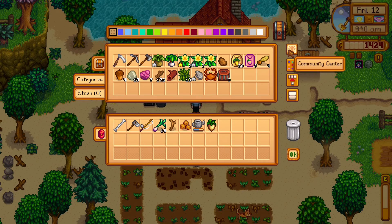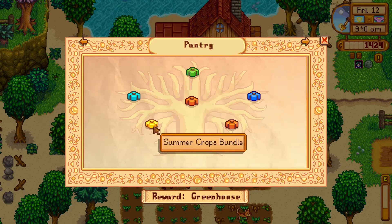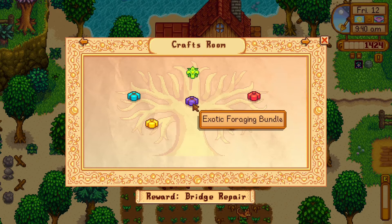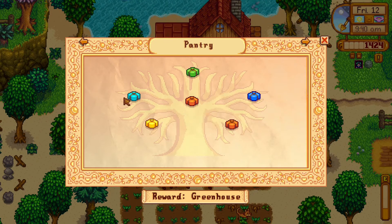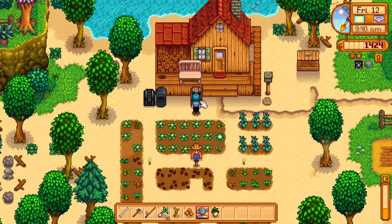Need to put in a parsnip for the spring crops. And I think there's the quality bundle — crafts room. Well, it looks like we don't get the quality bundle — no, we have to have it. Quality crops bundle. So five golden parsnips, of which we have absolutely none.